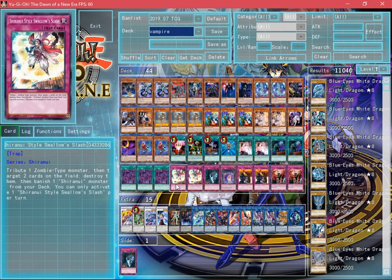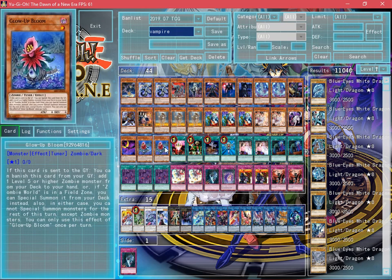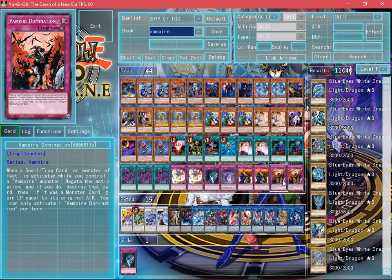For interruptions, we're actually running Shiranui's style Swallow Slash. This card basically pops two cards, then sends Shiranui from the deck and banishes it. So you can pop that off with Shiranui's Spirit Master. Shiranui's Spirit Master will then chain, popping another face-up card on the field that your opponent controls. For additional trap cards, we're running 1 Vampire Awakened, 1 Shiranui's style Samsara, 2 Rivalry of the Warlords, and 2 Vampire Domination.